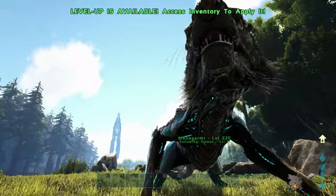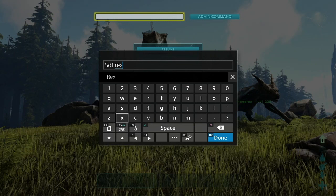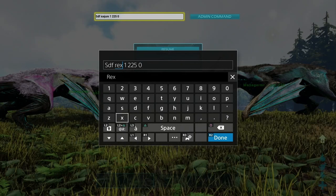The second way to summon dinos is the command SDF. Then enter the dino name, a 1, the level you want, and then a 0. This summons a tamed dino you can ride without a saddle, similar to the ForceTame command. If you change that 1 to a 0 — so it's 'DinoName 0 Level 0' — this will summon a wild dino instead.